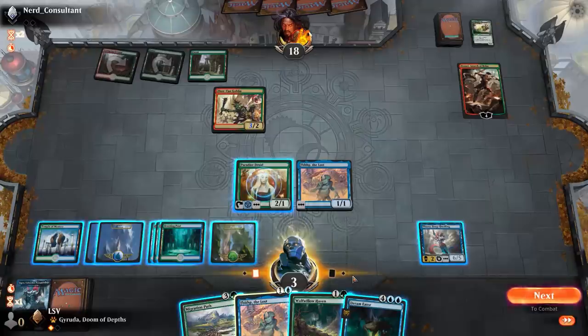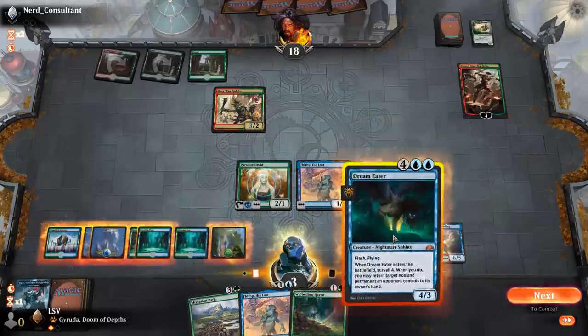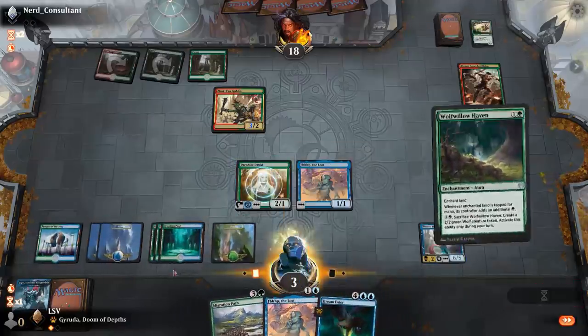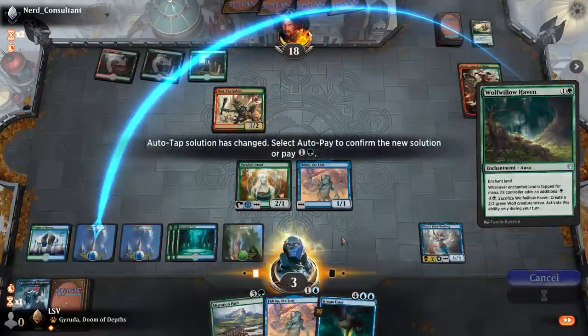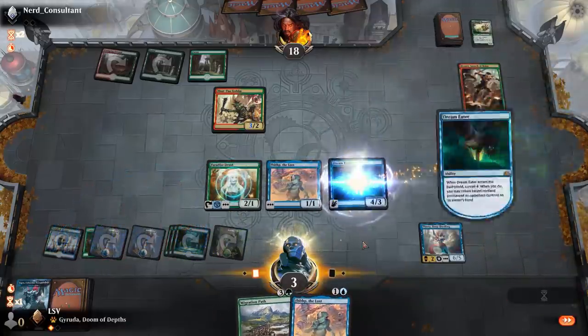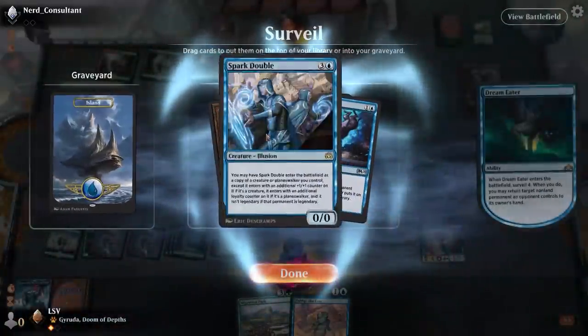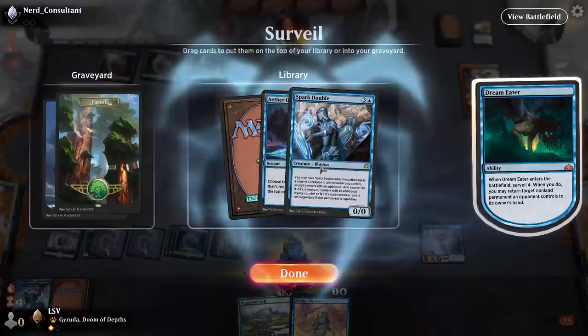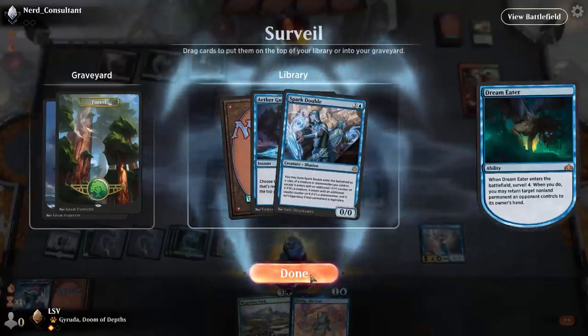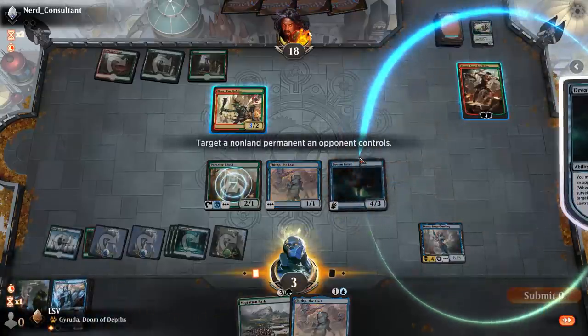Dream Eater — that one's kind of nice. Three, six mana. I could Wolf-Willow Haven the Forest first and play Dream Eater. I guess I'd rather draw Spark Double first — that's fine. Then I'm going to bounce the Skirk Goblin.